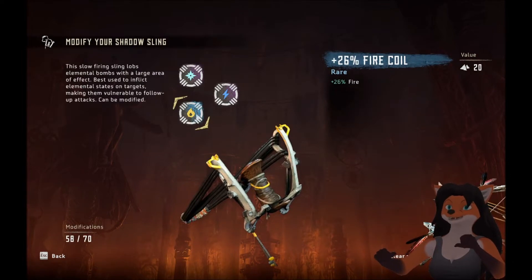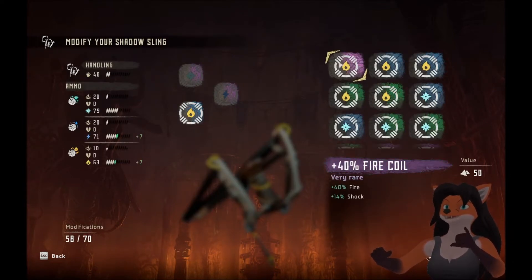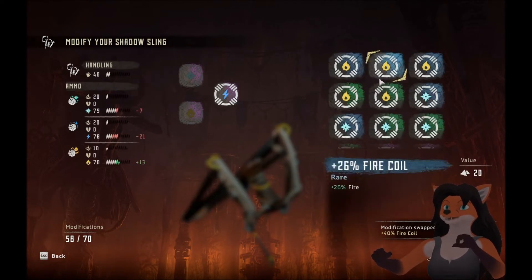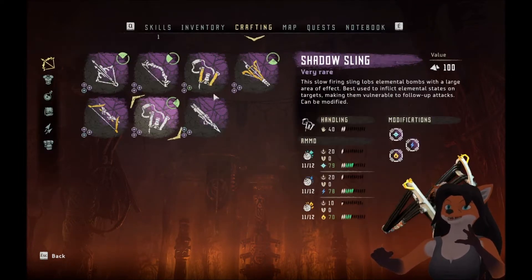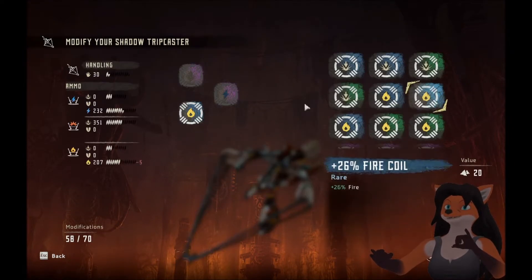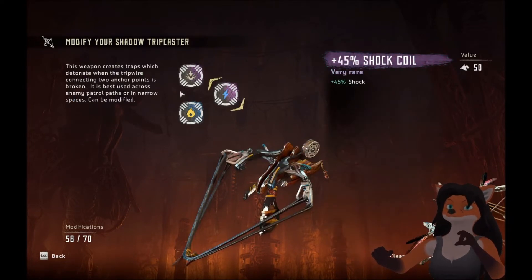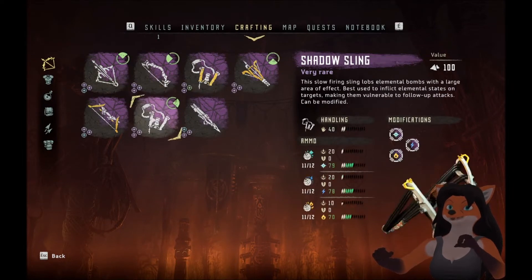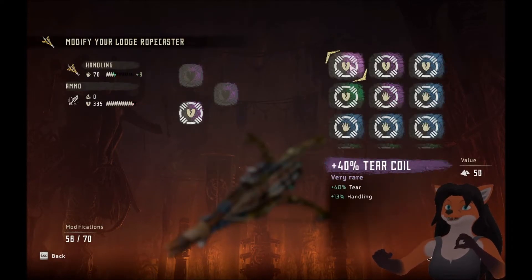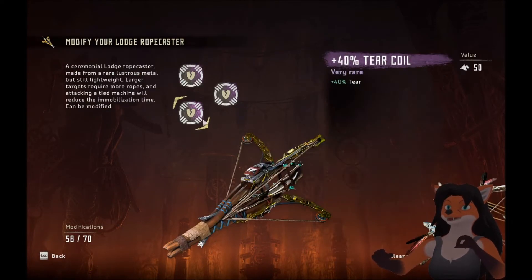The shadow sling — yes! That would be good for forty fire and fourteen shock. We've got forty-three freeze, nothing better. Forty-one shock, nothing better. The shadow trip caster: can we improve the fire? We're at twenty-nine — we cannot. Shock damage is fine. Shadow sling, we're all good. The rope caster: forty-two, forty-one, forty. Forty-tear handling — that's better.